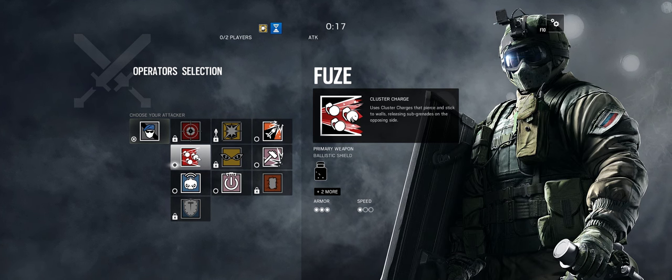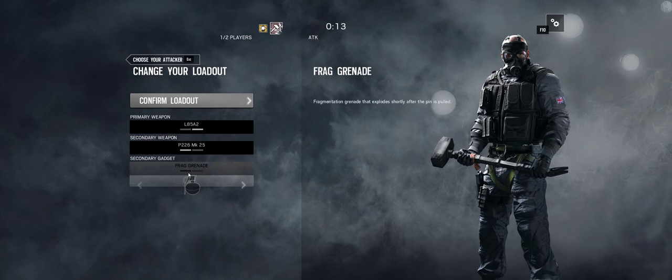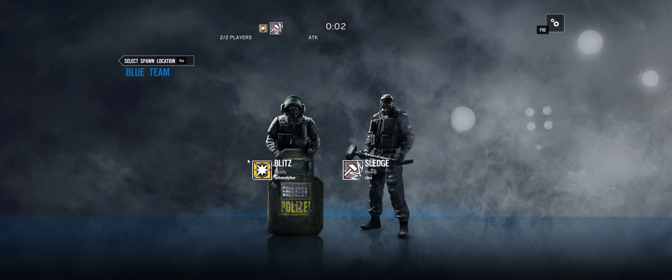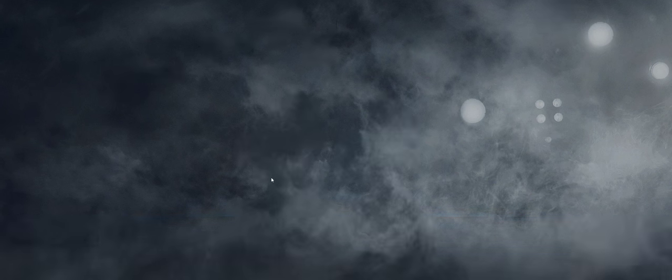Another option is sledge or Ash. Ash can breach four things too. Sledge is fine. Okay, and we can choose where to spawn. That usually doesn't mean much. But like, if you know they're on the first floor, spawning at the police line gets you close to them fastest.